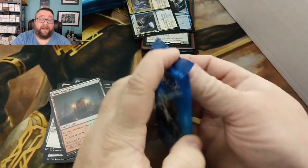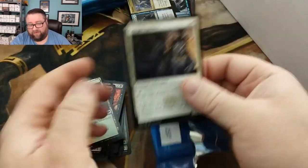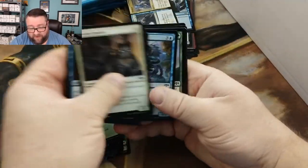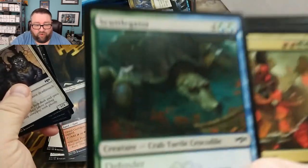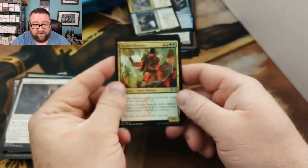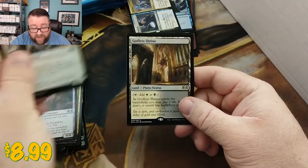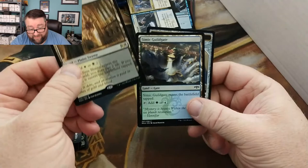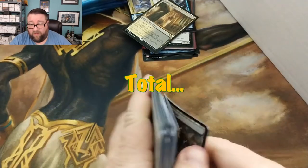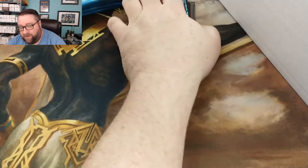Now for the bonus pack — actually the first one would have been the bonus pack since it was stacked on top, so this would be his second normal pack. We get a Sunhome Shaman, Gate Colossus, Resolute Watchdog, and hey — Godless Shrine! Congratulations Eric, that was great. Thank you for being a patron, it's greatly appreciated.